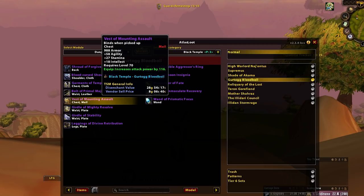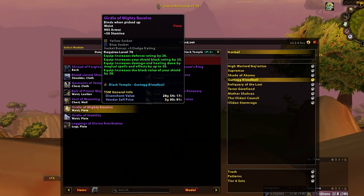Vest of Mounting Assault — main spec over off spec, cash-up item, probably DE. Then we've got Prop Paladin BiS belt, I believe. Pretty fantastic — it's got block value so not too crazy, but it's very, very good. Happy days.